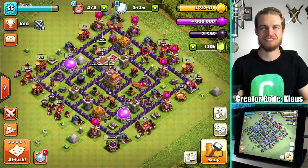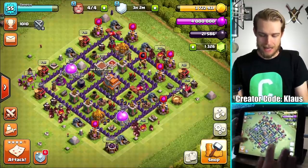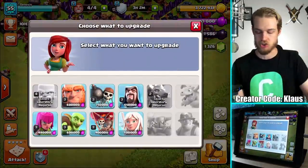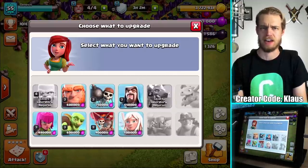Hey family, what's going on? Klaus here and welcome back to our Tunnel 7 Let's Play, where as usual four builders in a laboratory are available. With the new Tunnel 14 update things are quicker and shorter and cheaper, so what that means is that we're gonna knock out a bunch of upgrades today.